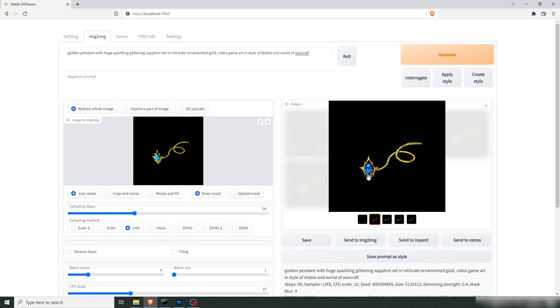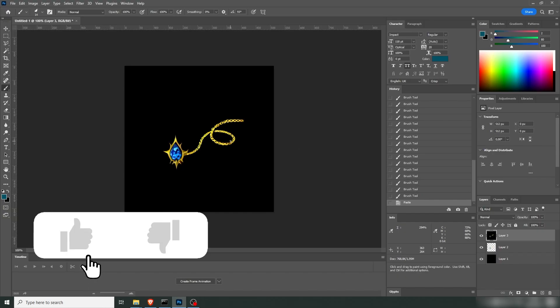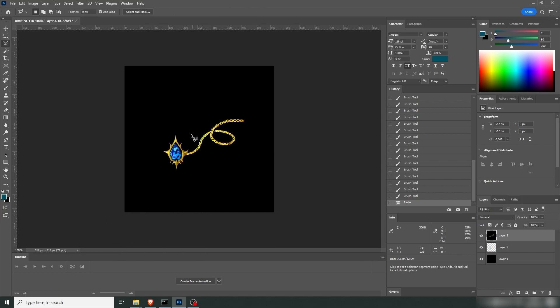I think the first one here has a great shape, this one has great glitter on it. We're going to go with this one — I like the shape. I think we're actually going to change the gold chain, so let's go back into Photoshop. I'm not really happy with what we started out with, so let's remove this.